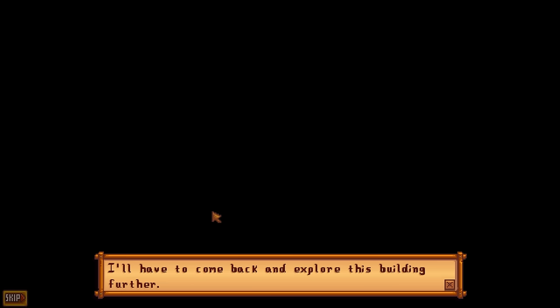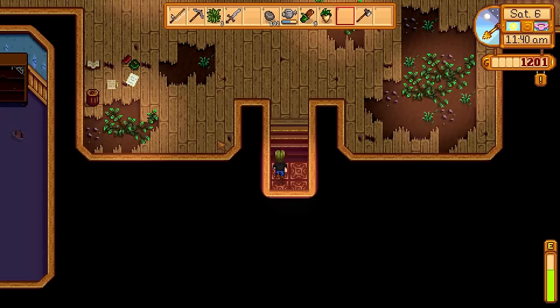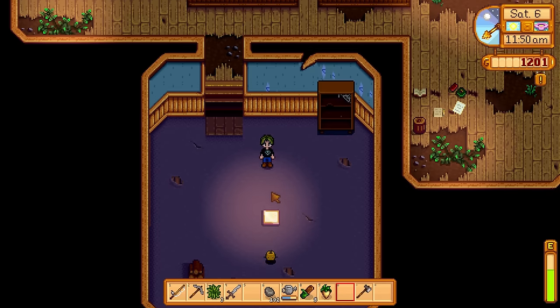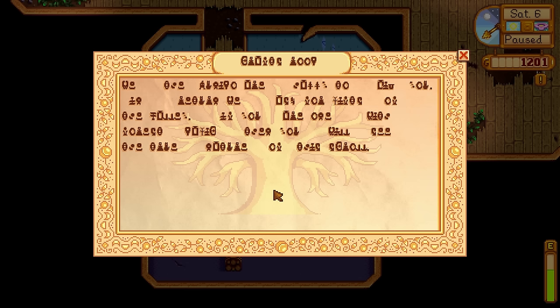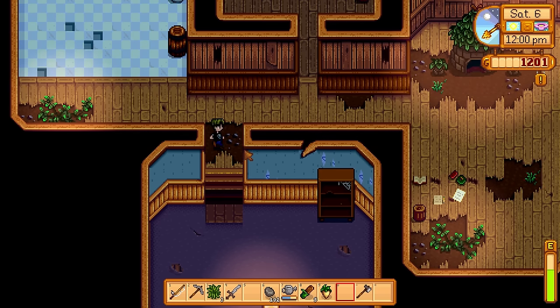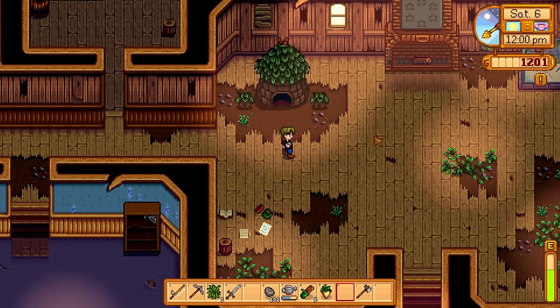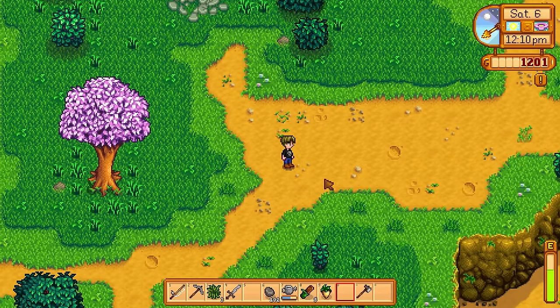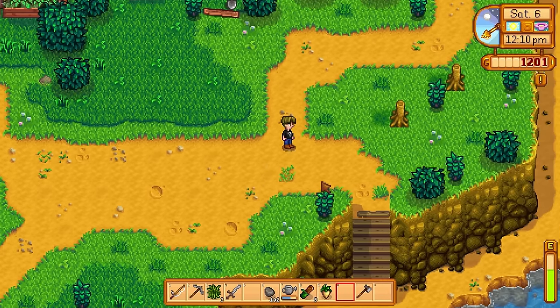After Lewis leaves I go right back into the community center. This is where your first objective is: come into this room and click on this book. You can't read it because you don't know the language. It looks like a family tree because of the tree in the background, but it's not - it's just a sign of nature. Cage jokes that it's the Necronomicon - spoilers!